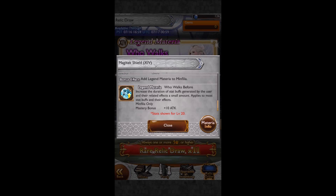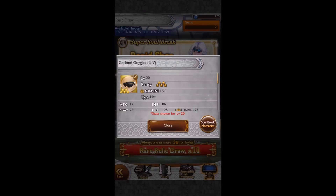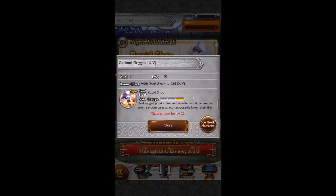So we've got Minfilia's Legend Materia - it increases the duration of stat buffs granted by related abilities and effects, and it applies to most stat buffs and their effects. So if you get Minfilia's Ultra or her original Super which increases attack a large amount, this would be very useful to have. Otherwise you could probably do without it. I've seen better Legend Materia ones, but I can't remember.